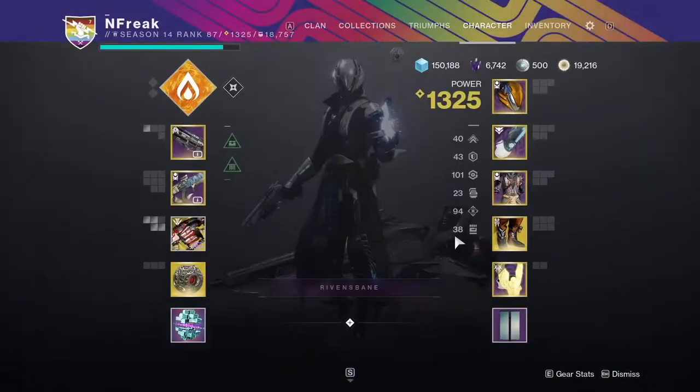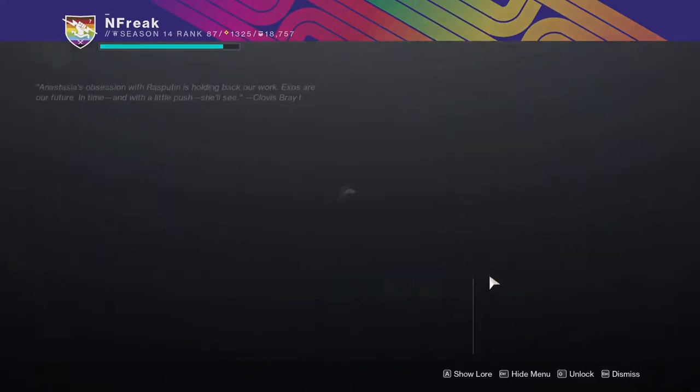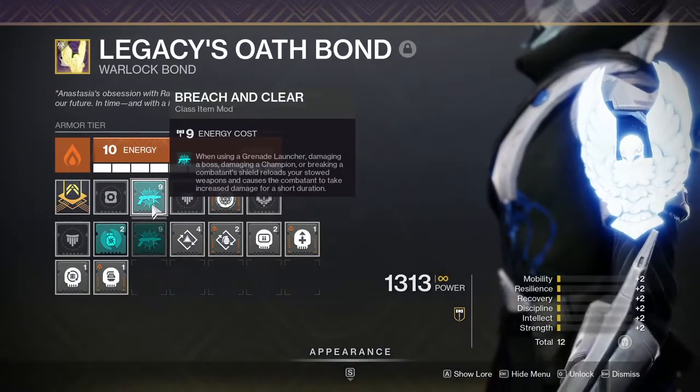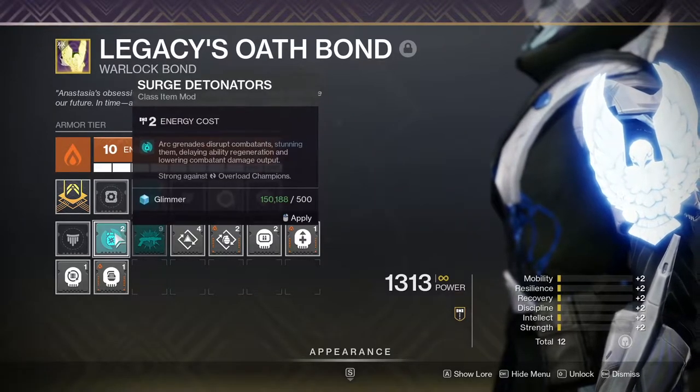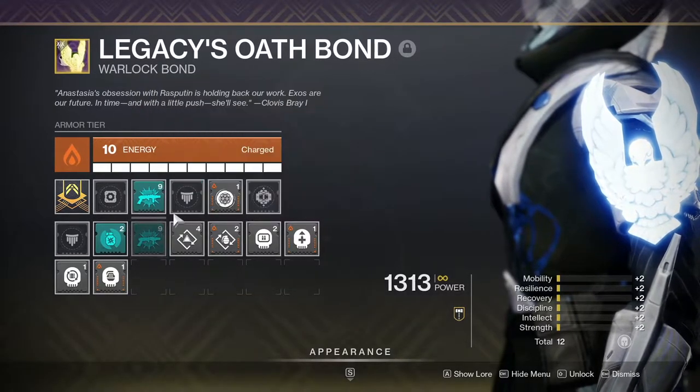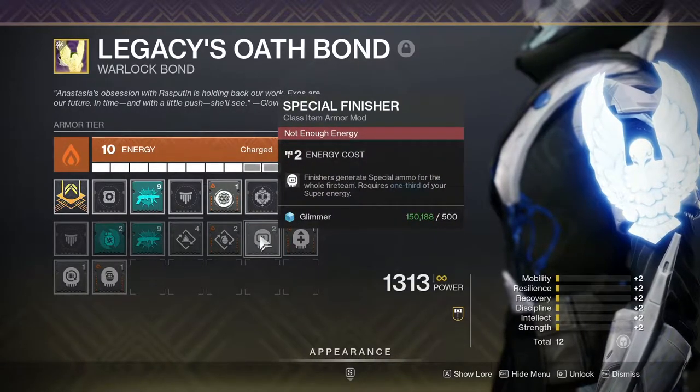Your class item is reserved for artifact mods. If you're using a Grenade Launcher, put it on Breach and Clear. Otherwise, your choice — Bomber on Solar, Perpetuation on Void are good options, as is a finisher mod. But again, if you're running Breach and Clear, that's it.